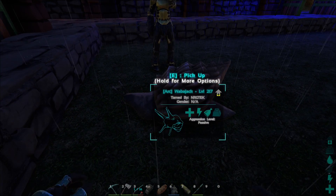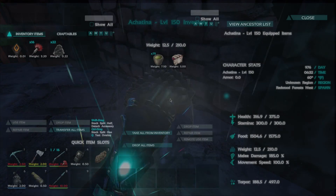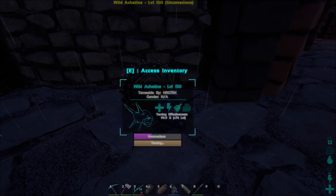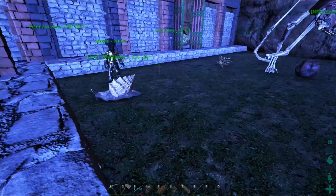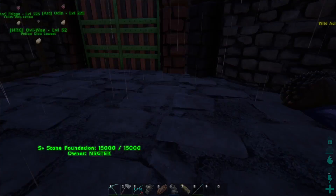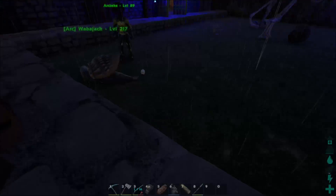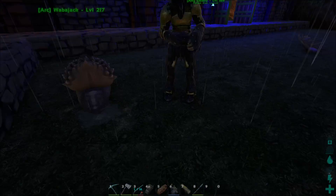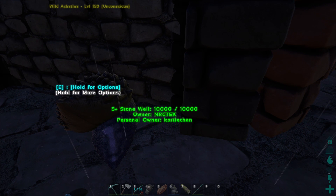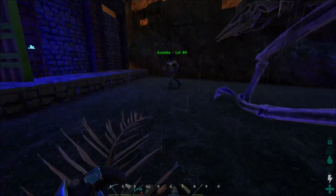We're not quite positive if there's a stat you can pump to make them produce more — maybe weight, maybe speed, I have no idea. We'll have to research that. But I think pumping weight will be the best because they'll be able to hold more paste with a higher weight. With these snails it's not like the Dung Beetles where you have to throw poop in their inventory and put them on wander — but you do have to put them on wander for them to start making the stuff. He left a turd — the Achatina paste.